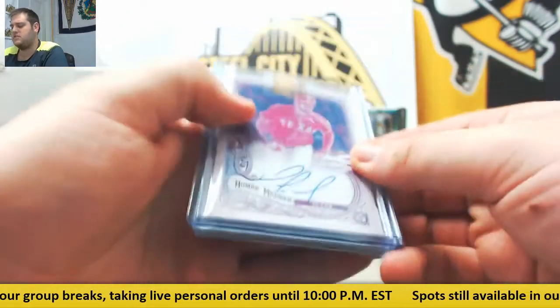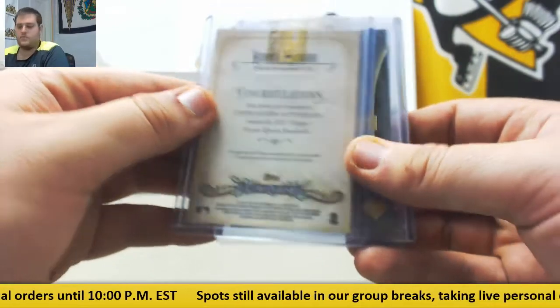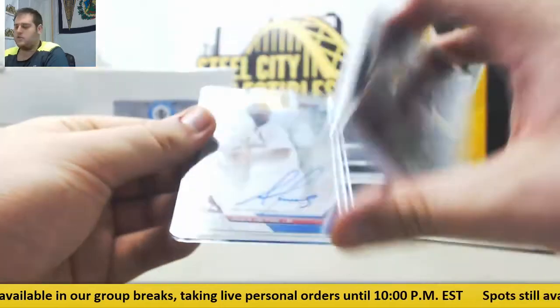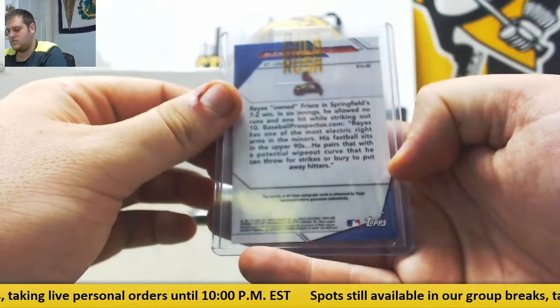Nomar Mazzara for the Rangers — that is going to go to the Texas Rangers. 21/50 for the Phillies — Jim Thome, nice patch right there for Philadelphia. And for the Cardinals, Alex Reyes, going to St. Louis. Nice pack right there.